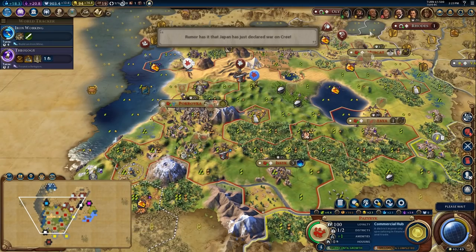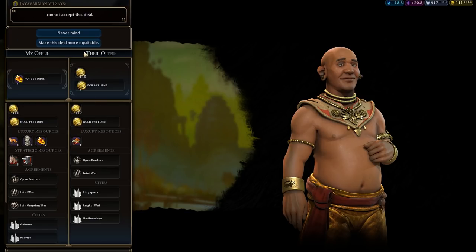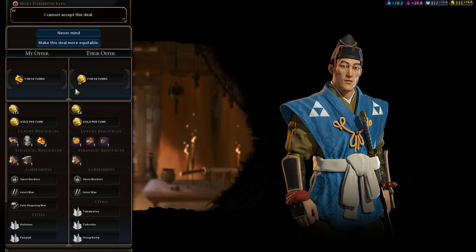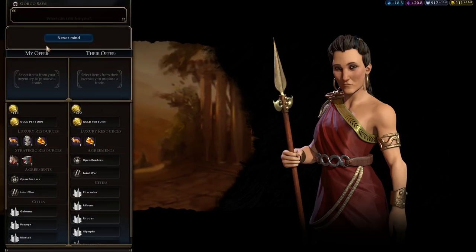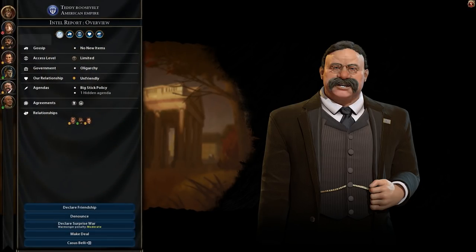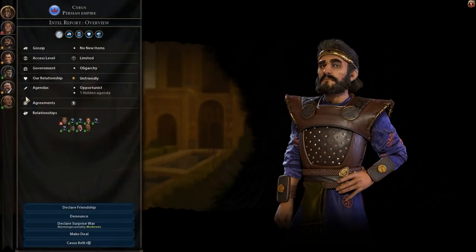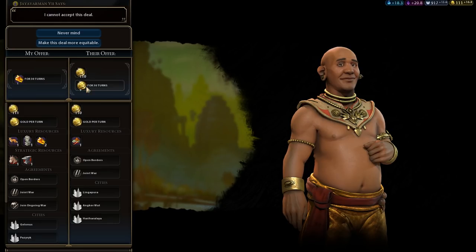Japan doesn't have much. Maybe Jayavarman will buy it — you'd give me eight gold per turn. Gorgo, it's likely I'm going to go to war with you and you already have amber. Teddy, you don't have amber — but what would you give me? You obviously already have that. Cyrus, how would you like to buy some amber? You'd give me five gold. So actually Jayavarman was the best deal — eight gold. I'll take this plus a couple gold per turn.